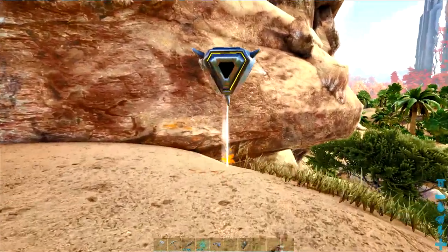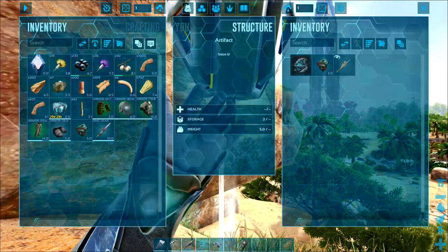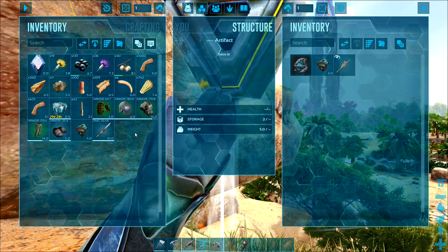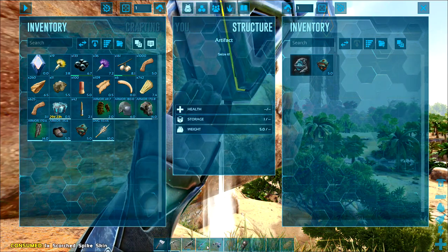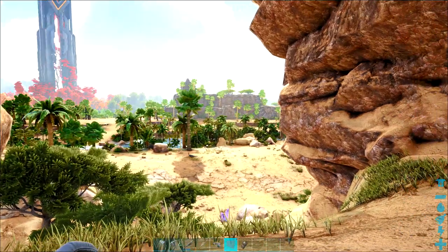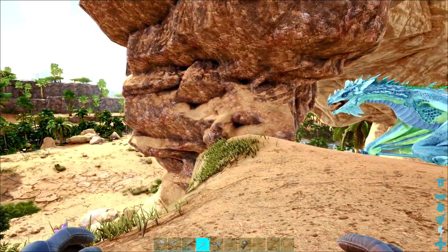The Artifact of the Gatekeeper was one of the artifacts from Scorched Earth, so it does come with a skin. I've just grabbed one before — it's the raptor skin, or the T-Rex, that goes on the end of the pike. Looks pretty cool, so you get one of them and that's the Artifact of the Gatekeeper.